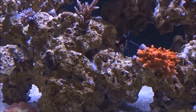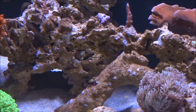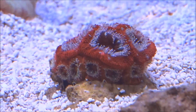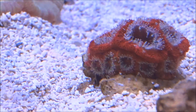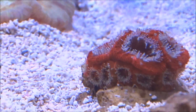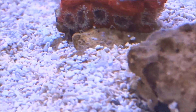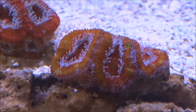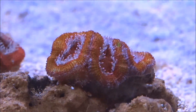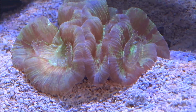The acans are looking really good — you can see all the new heads down at the bottom there. I purchased this guy maybe a month and a half ago; it had three heads and now you can see them lined all the way around the rainbow acan. He's getting some new heads growing on him too. Open brain coral's looking really cool.